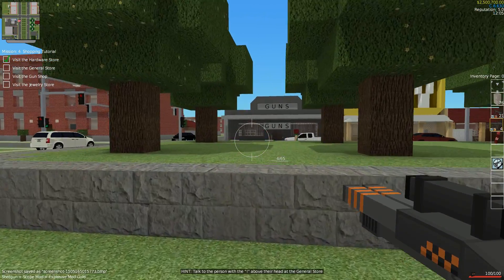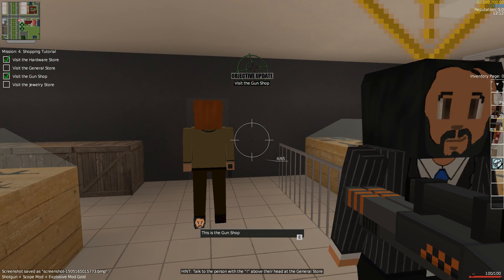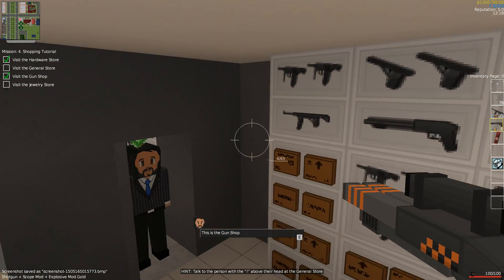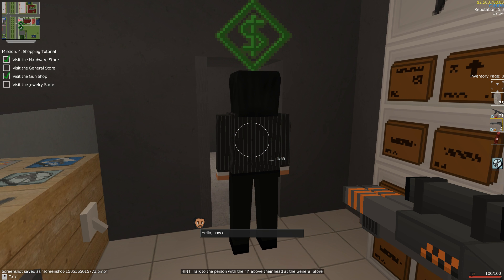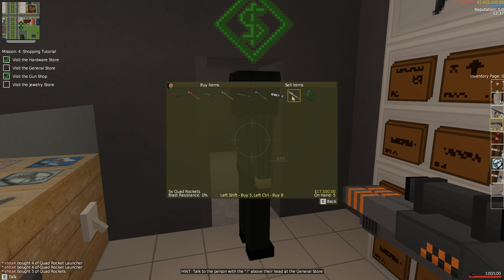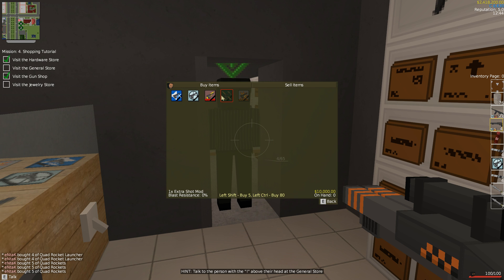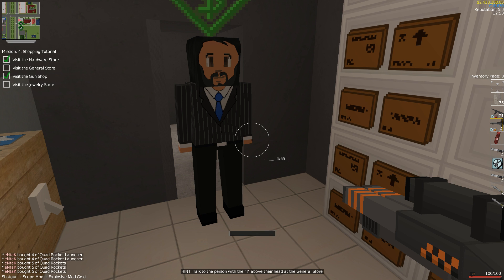Let's go over to the gun store. There are all kinds of different guns you can get, and the gun stores are guarded by police officers, so you can't just steal something — you have to worry about people shooting at you. Here are the guns: assault rifle, shotgun, SMG, and there's also a quad rocket launcher you can get. There are also different mods like extra shot mods and things like that.